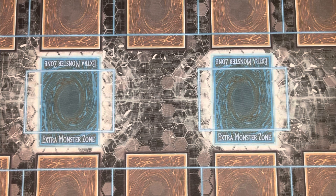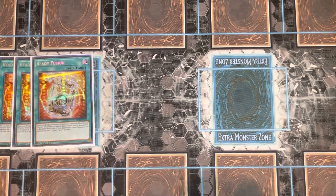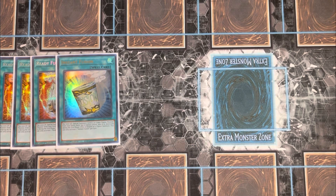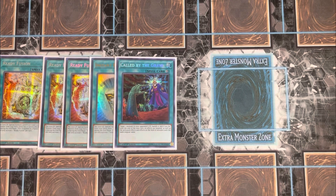For spells, you're playing three Ready Fusion and one Instant Fusion for your extra deck targets, plus one Called by the Grave. Ready Fusion and Instant Fusion serve as extenders for the deck, while Called by the Grave handles interruption.